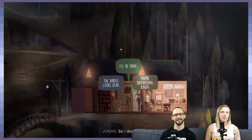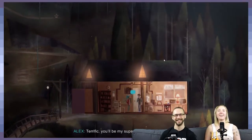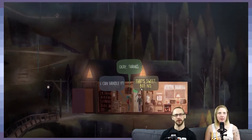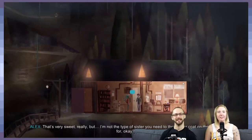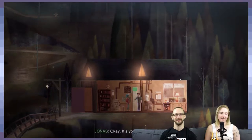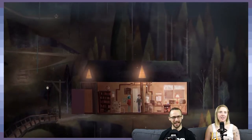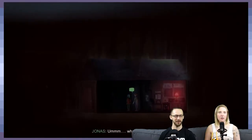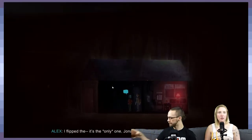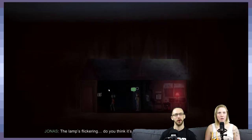Jonas is supervising, so that's fine. He's so negative — I've been making all our answers positive. He's not just negative, he's a worrywart, very obviously afraid of this situation. What an interesting way to get a game over — what if it actually killed you? Well, I flipped the only switch. The lamp's flickering — do you think it's on?